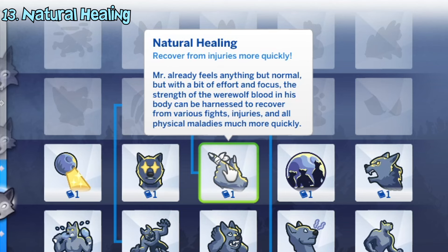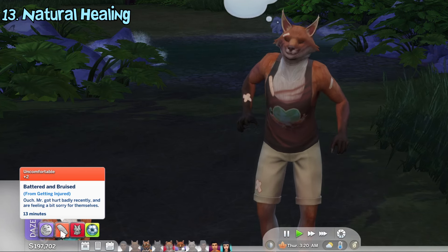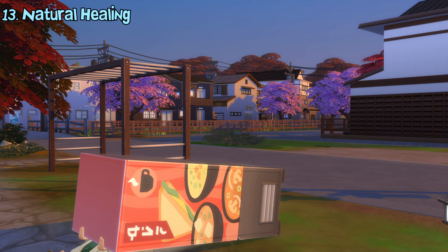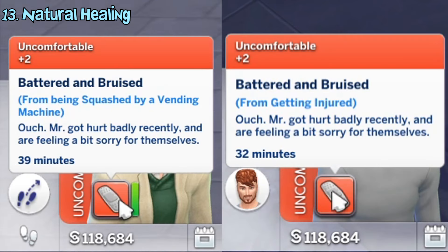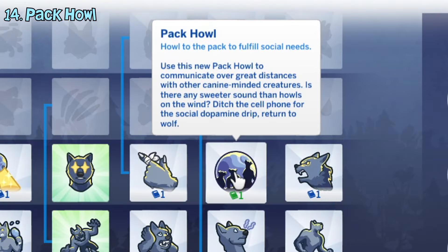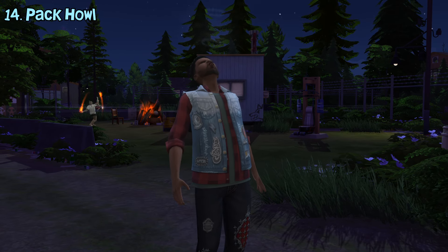The natural healing ability allows werewolves to heal faster once they're injured after fighting with other werewolves, for example. It can also heal injuries from other causes, like being crushed by a vending machine or falling after climbing from a cliff in Sims 4 Snowy Escape. The pep howl ability unlocks the pep howl self-interaction. Doing this will fill up your social need, so there's no need to talk to others.